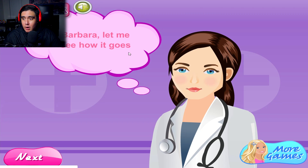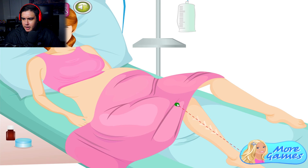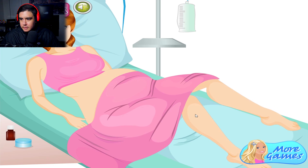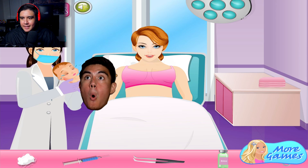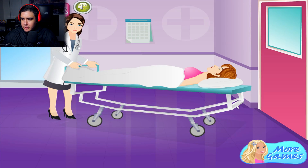Barbara, let me see how it goes. Oh, now we got first names. We didn't even know what her name was. And now her name's Barbara. Of course her name is Barbara. Don't tell me that line is going to make us lift up this blanket. Oh okay, there you go. She's giving birth. She's making the faces, guys. Come on, give birth already. Oh, there we go. We have a baby. And the baby's already making sucking noises. The baby has lipstick, guys. And now you can get out of here.